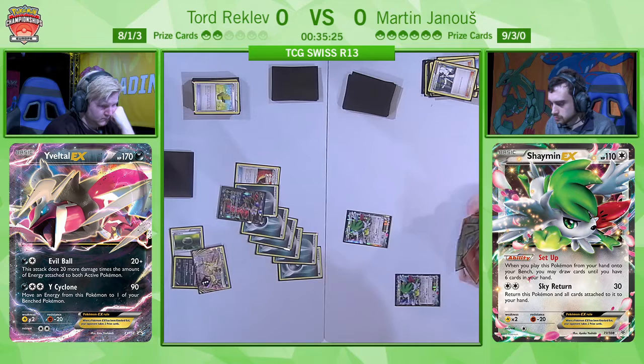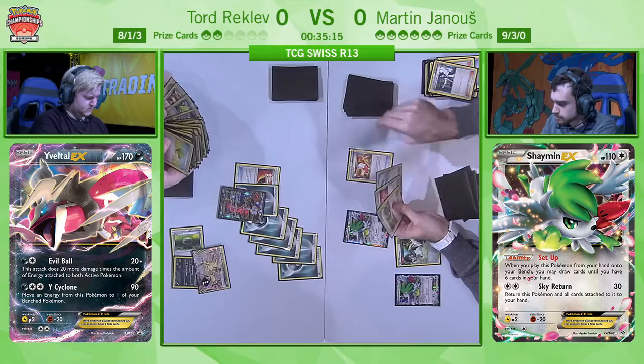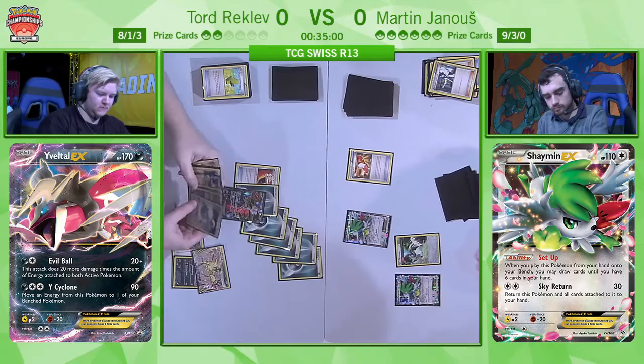He's going to go for the Professor Sycamore — no harm in seeing the top seven cards. He finds at least an energy and a non-EX Pokémon to put in the active, and he has Bunnelby. The Fighting Fury Belt isn't too relevant right now — everything is getting knocked out by Evil Ball. As we saw, Houndoom was getting one-hit KO'd, so the same would be the case for Shaymin even with Fighting Fury Belts. He has gone for the concede — saving himself as much time as possible. There's no out left; Tord had completely set up his board perfectly.